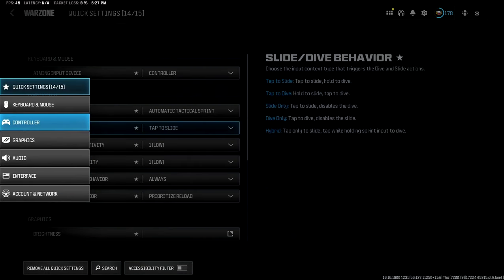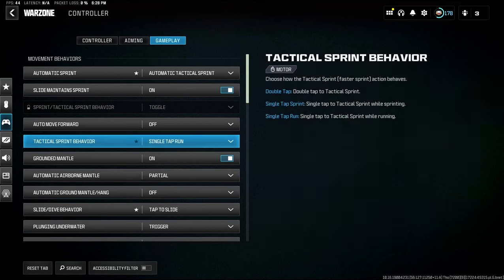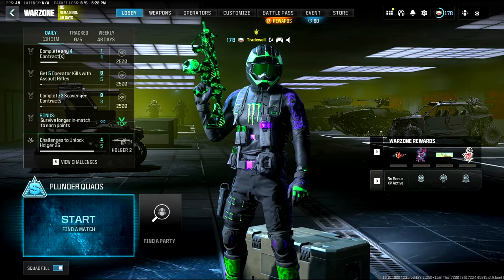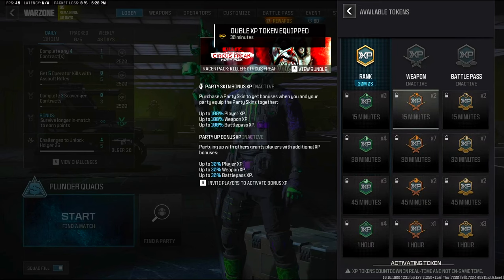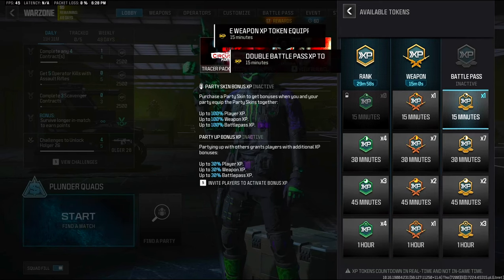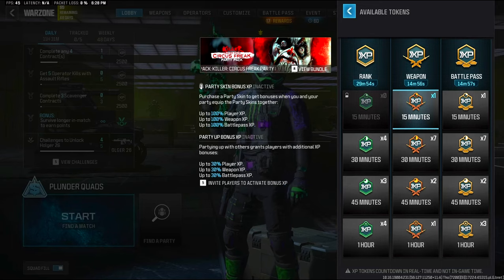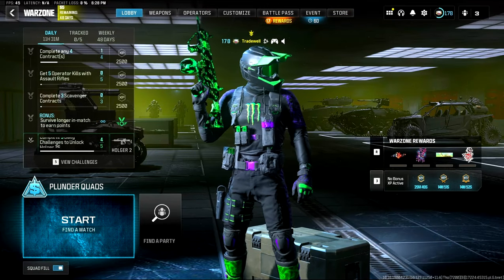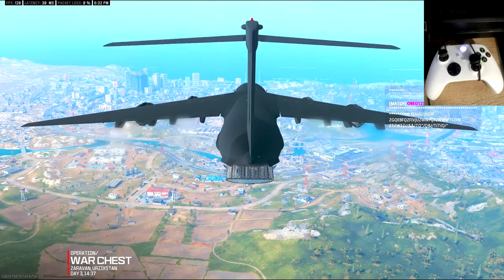You'll find the parachute automatic behavior setting in gameplay under controller. Also turn on automatic tactical sprint. Go down a little bit and parachute automatic behavior is there — click it to always. Then put on as many double XP tokens as possible. If you do this on a double XP weekend, that will give you crazy XP for your weapons, battle pass, and prestige camos.